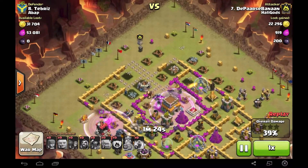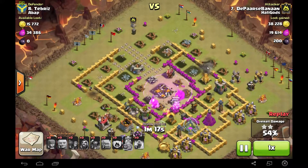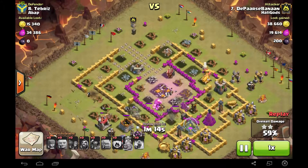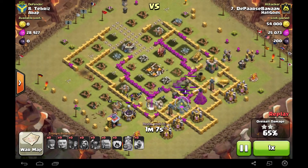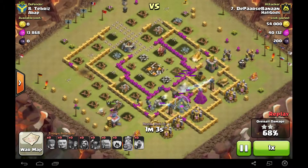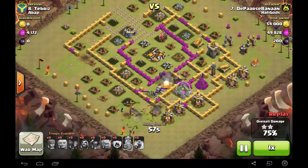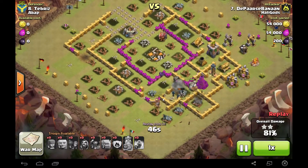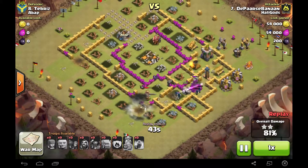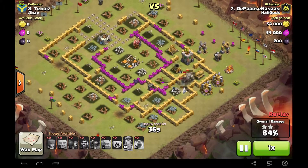There's a golem, a PEKKA, a witch, and a giant in the clan castle — that's a good amount of troops in the center. This PEKKA is gonna go down just before he takes down this cannon. My king is going around as always. My wizards are following this golem right here, which is really gonna be key in this attack being a three star. That almost full health golem is just absolutely gonna save the raid. Wizards backed up by a golem — so awesome, though one just got taken down.